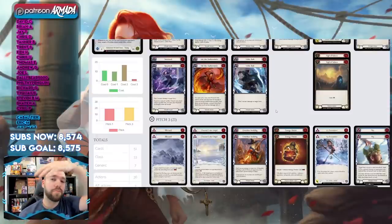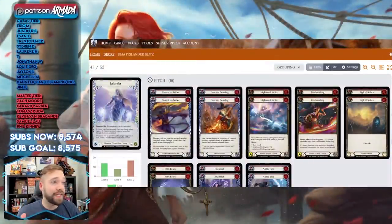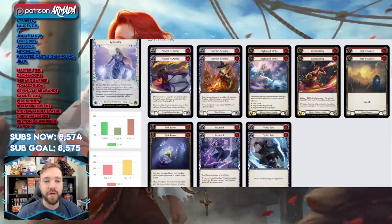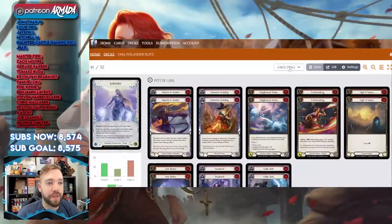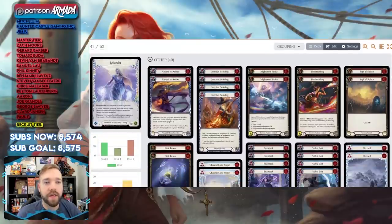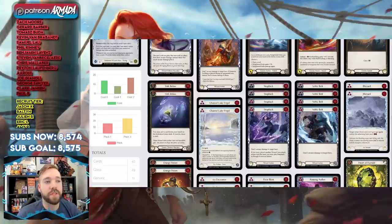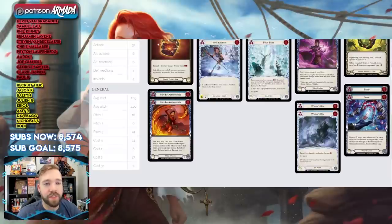Now let's go to the hybrid side — this is my own personal hybrid list. It features most of the same cards: Emeritus Scolding, Sigils, Red Snapbacks, multiple Voltic Bolts, Blizzards, Channel Lakes, Energy Potions, Scours, and Winter's Bite. I also run Syncs in this version.